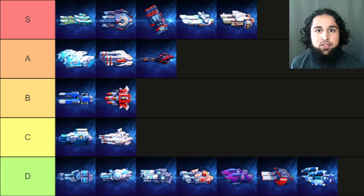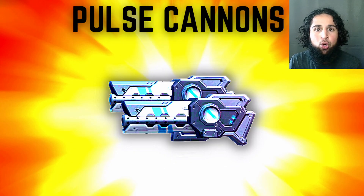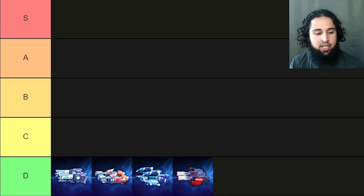So this is the tier list from my last weapons tier list video. Let's see what changes. First, the auto cannons, plasma cannons, RPGs, pulse cannons, and thermal lances are all D tier weapons. They're all okay early on, but I definitely wouldn't invest in them since they're garbage later on.